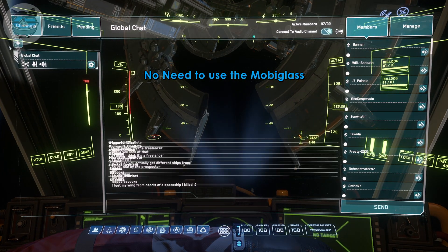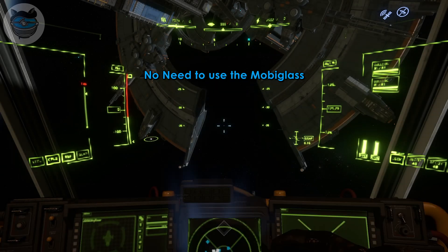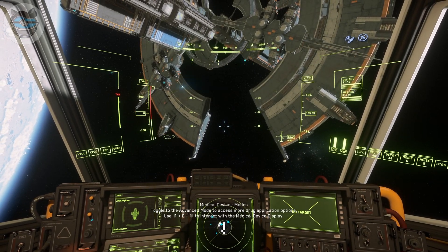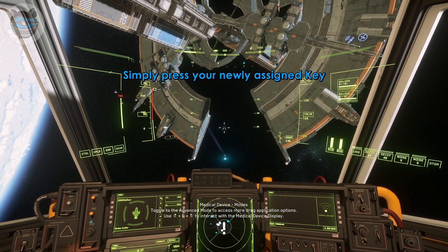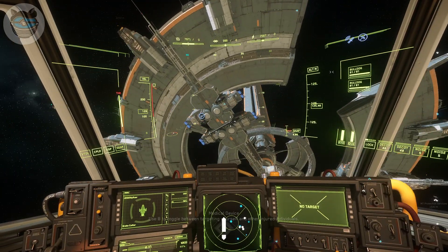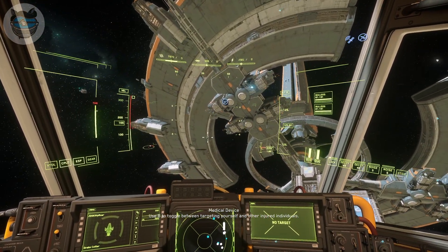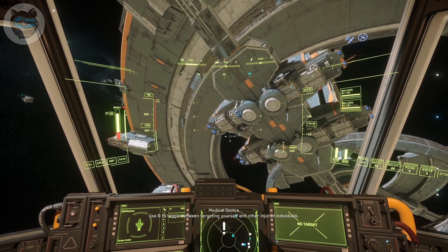You no longer have to open up the mobile glass and go to friends and select the station. You just simply double tap whatever key you've assigned — double tap N for me — and then the hangar marker appears on the HUD and you can go land.